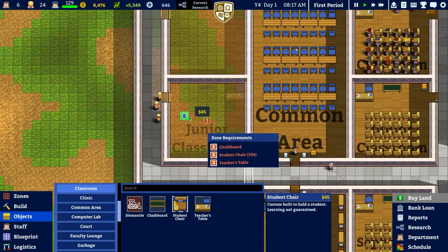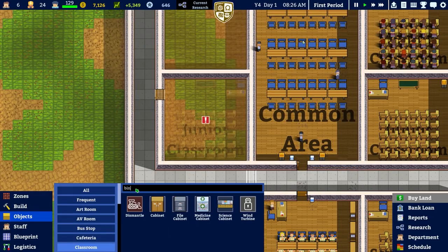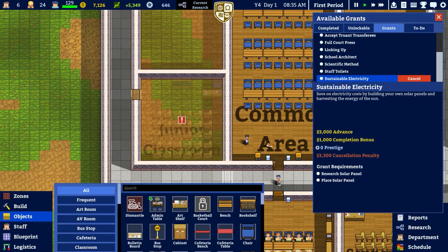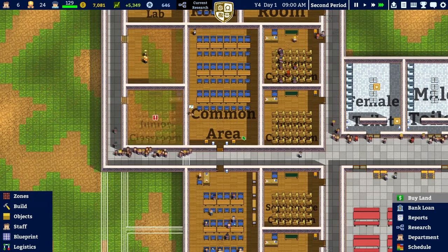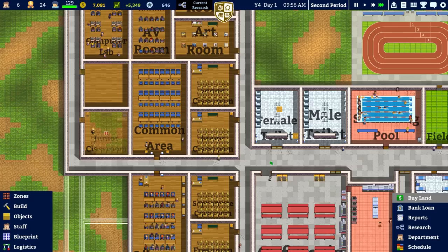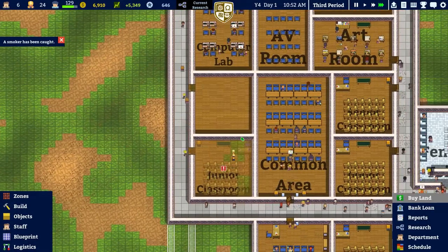For the junior classroom here, it's pretty much a carbon copy of the other one for the most part, although we're going to move the bins and things around. Rotating these — one two three four five. We don't need to have it this exact size but we're building it so might as well finish it off. We also need a trash can — there we go. So that classroom is ordered and we'll crack on with that, then see who's in there and hire some more people.